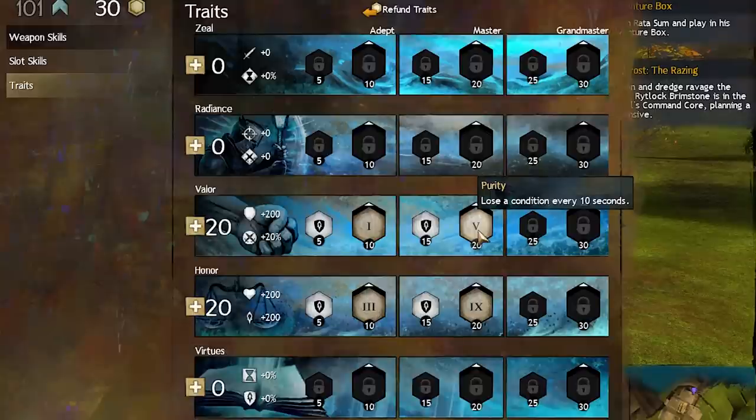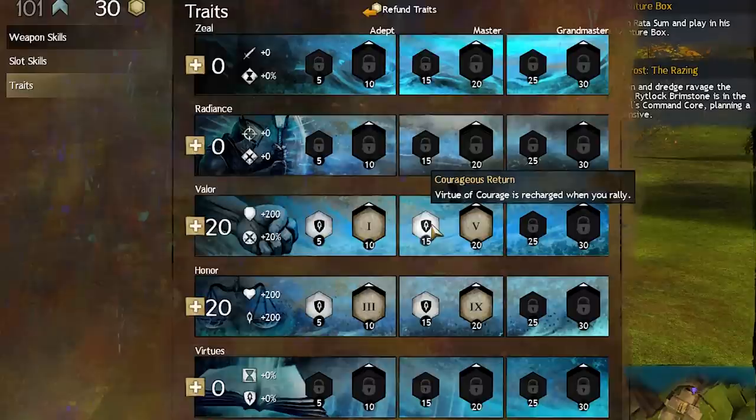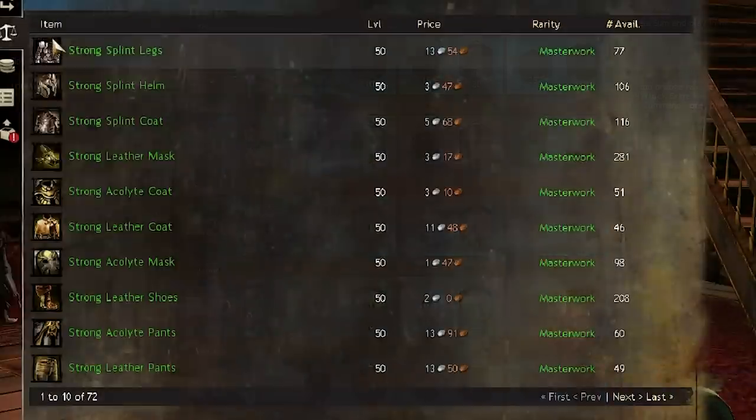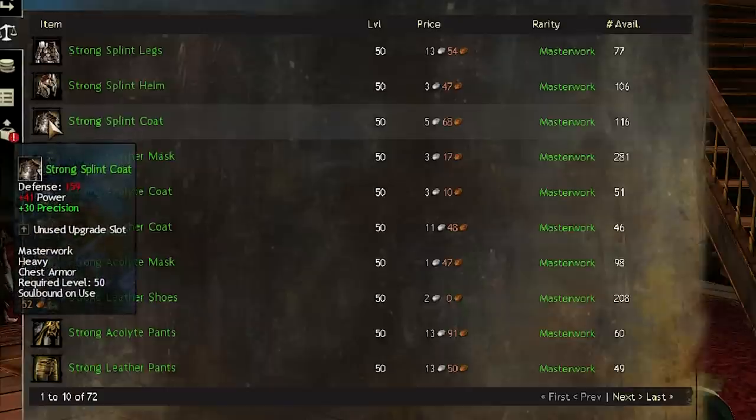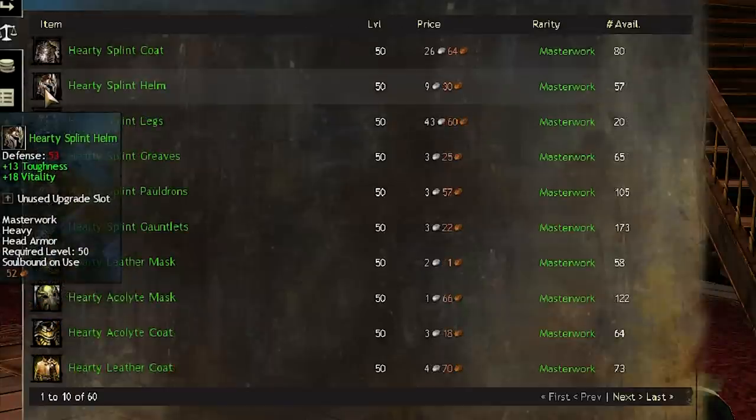From 50 to 60, you're free to spend points wherever. Virtues and Radiance both have their benefits, but neither are really game changers with only 10 points. For gear, you'll want Strong gear in most slots, which is Power and Precision. You can grab a couple of pieces of Hardy gear if you don't like how low your health dips when you stop dodging.